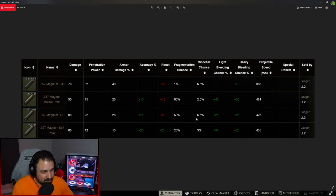Even though penetration is lower on some of the other rounds, there's higher flesh damage, some accuracy bonuses, and the FMJ has a slight recoil penalty. There's also fragmentation, light bleed chance, and heavy bleed chance percentages that are higher on the lower-penetration rounds. In practice, FMJ is looking like king, especially at this point of the wipe with everybody wearing good armor.